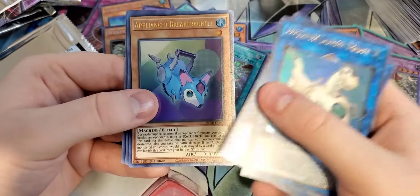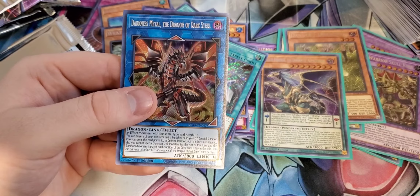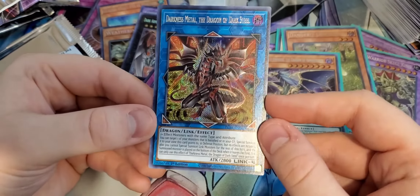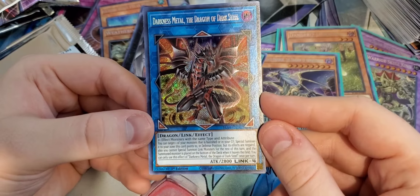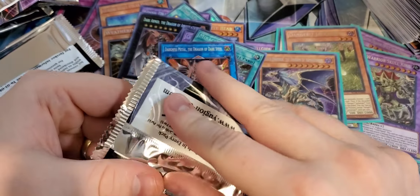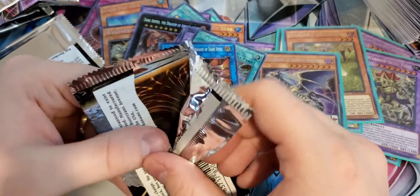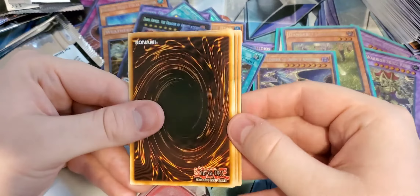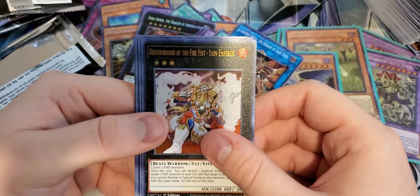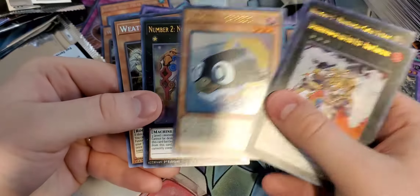Salamangre Great Gazelle. Elemental Hero Neos Alias. Koci Mirror Drago. Ra's Disciple. And Glacial Beast Polar Penguin — this card is special summoned, target one monster your opponent controls and return it to the hand. If it's destroyed by battle or card effect, you can target one card your opponent controls and return it to the hand. This little bad boy just wants to return everything to the hand. Chaos Emperor Dragon of Armageddon — I'm so glad we got that, that was awesome.